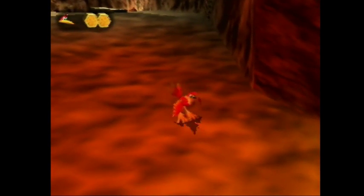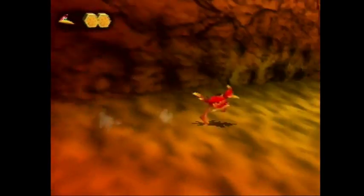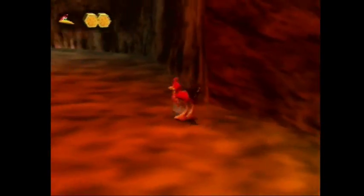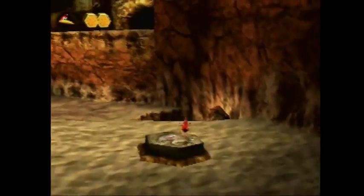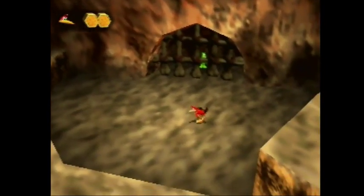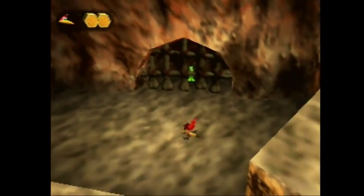So in NoDCW — I'm going to be showing both NoDCW and 100% — so NoDCW will be running from this way, and what you want to do is when you turn here, run over the right side of this dino switch and hold up and just slide off. And that will put you right around here.